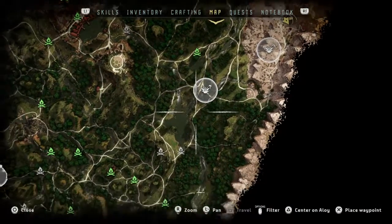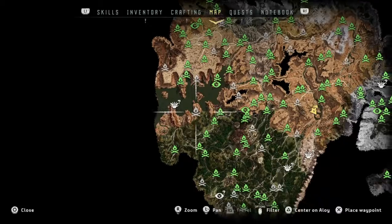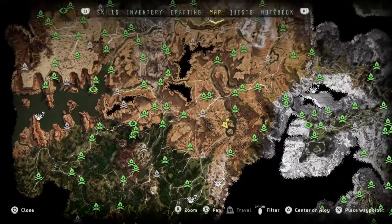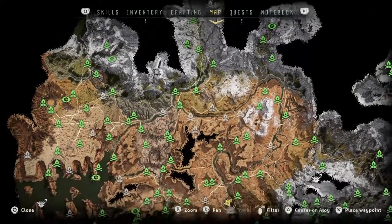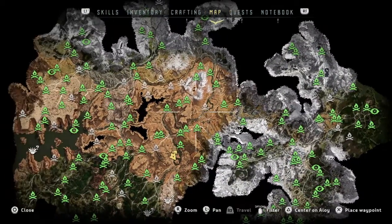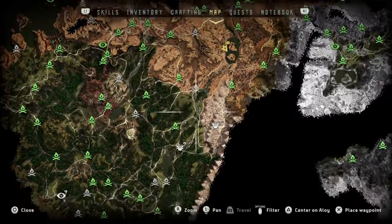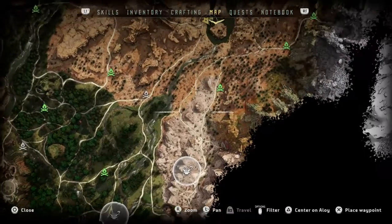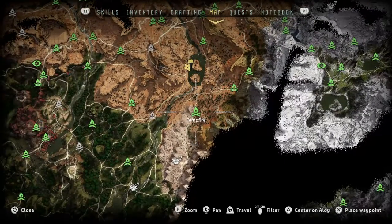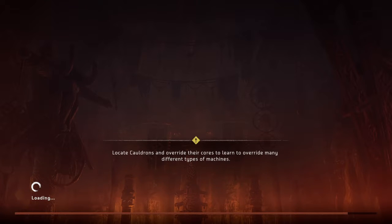We have two down in the south, a vantage point still, and one up by the lake. And that should be the last of the three collectibles I need. It looks like it. So we'll go ahead and make our way down south, get those two flowers, and be able to finish out the collectibles.